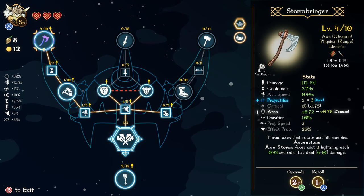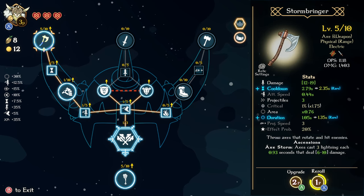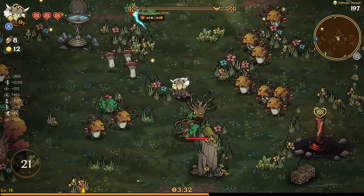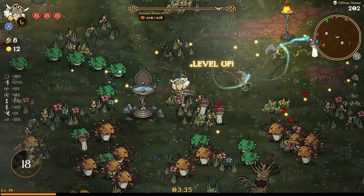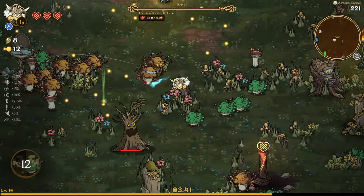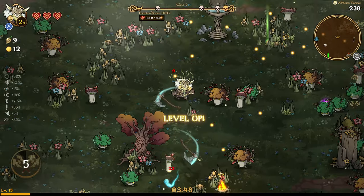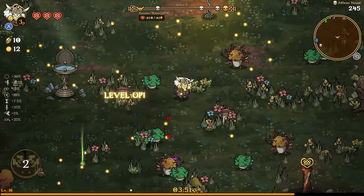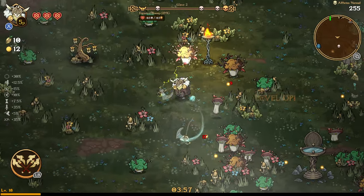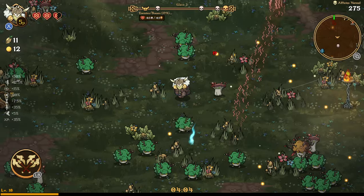I'm going to re-roll this because I want to get projectiles — I want to get more projectiles on this. That worked out super well, because now, especially if we're going to be casting out lightning, I want to make sure we're getting more projectiles. Now you can see they're kind of casting out a lightning beam. They only do it every... I think it said like every second. I'm not sure I'm digging this ascension too much — it seems okay, but it doesn't seem like it's that powerful.